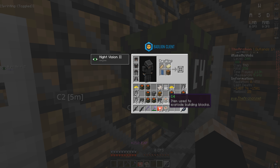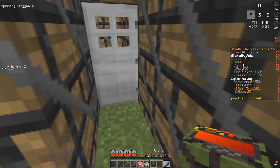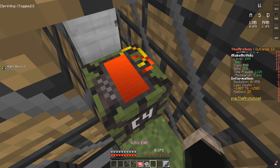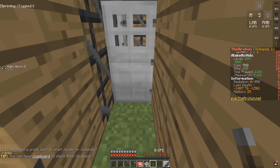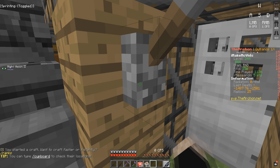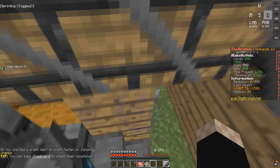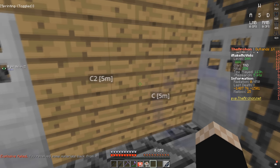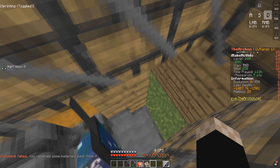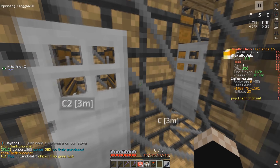We're going to place C4 here and also down here, then use the homemade explosives. If they both work, we should be able to get into this chest room, and the next C4 will get us into the next chest room. After a failed attempt, it finally worked — let's go!